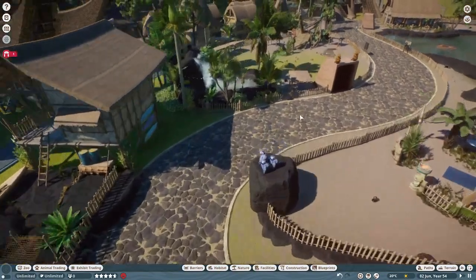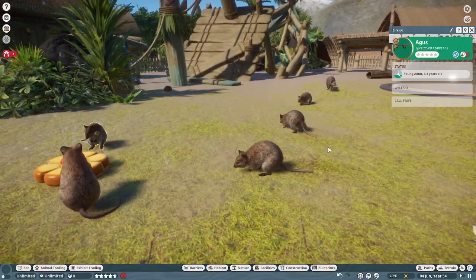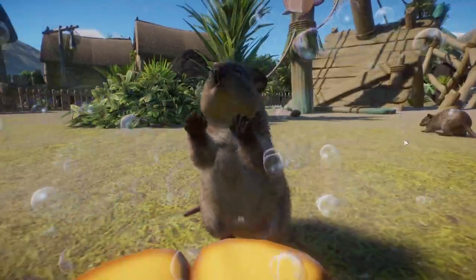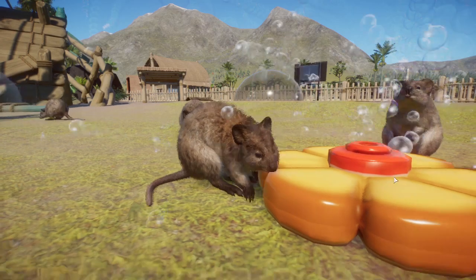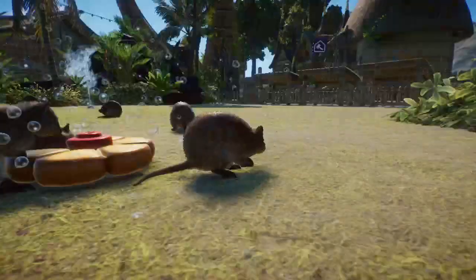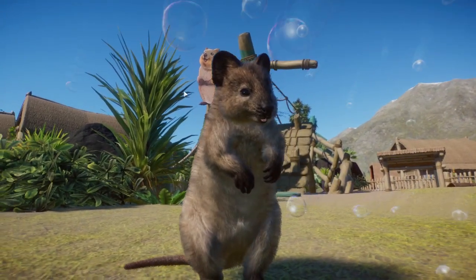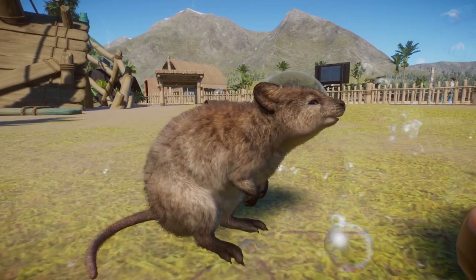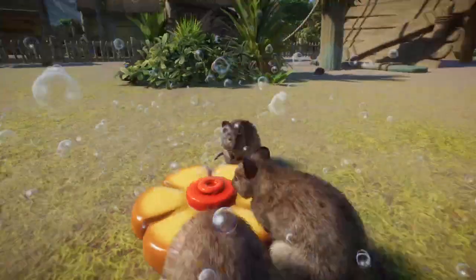The first animal I put in this area is the Quokka — a little happy marsupial of Rottnest Island here in Planet Zoo. So instead of a tree kangaroo, we instead got a little Quokka, which has gained a great reputation over the last few years with many people taking selfies of the Quokkas at Rottnest Island, having a great smile on that face. That sign displays beautifully. They're very cute little marsupials and it's great to get some more diverse options for our marsupials in Planet Zoo as they're not exactly an obvious pick.